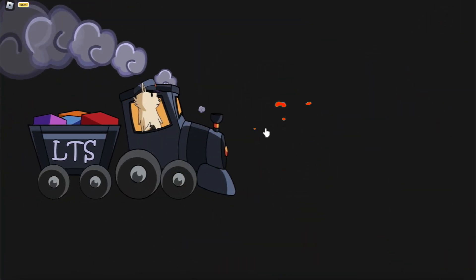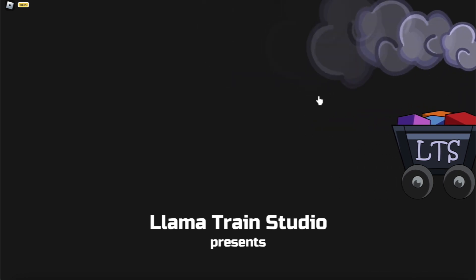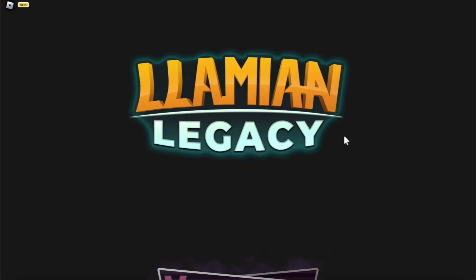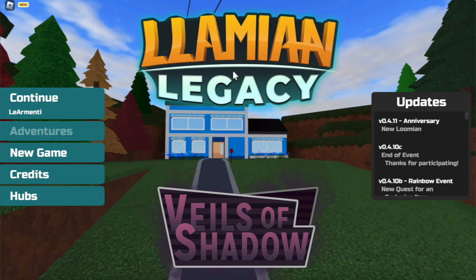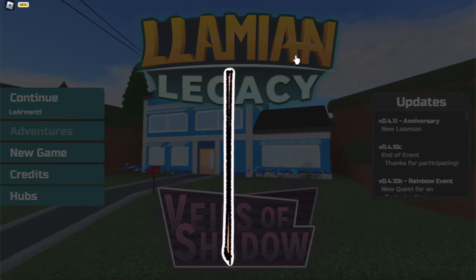Today I am going to be teaching you guys how to get the exclusive new Llama Lumion that has been added into Lumion Legacy, known as Lomba, and other than teaching you how to get Lomba, I'm going to teach you how to get its evolutions. When you open Lumion Legacy, it now says Lombion Legacy, which is of course because it's a llama. Lumion Legacy is now called Lombion Legacy in honor of the new Lumion that was just added into the game. This Lumion is of course known as Lomba.